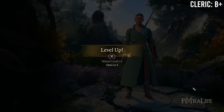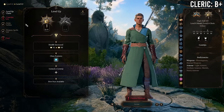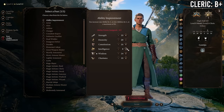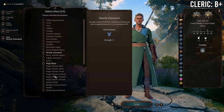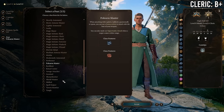At 8 Monk / 4 Cleric you gain a feat and a cleric cantrip in exchange for losing Advanced Unarmored Movement and some unarmed damage. Again, if you're playing an unarmed monk, unless you're taking Tavern Brawler with this feat you definitely don't want to take this. If you're playing a weapon-based Cleric/Monk then it's probably a good trade-off.